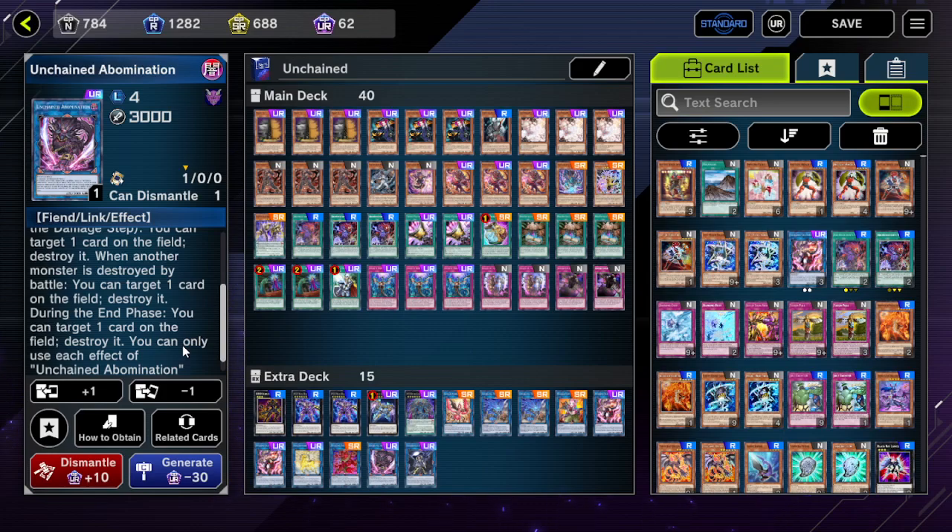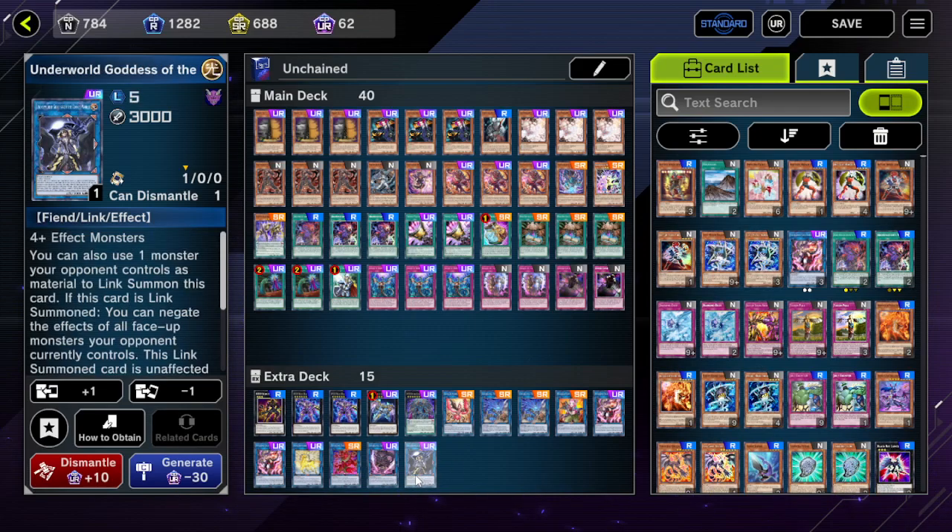Lastly, Underworld Goddess — this deck cannot deal with Tower monsters and she is your only out to Tower monsters. Run it. The fact that she's unaffected by things that do not target her can come really handy.